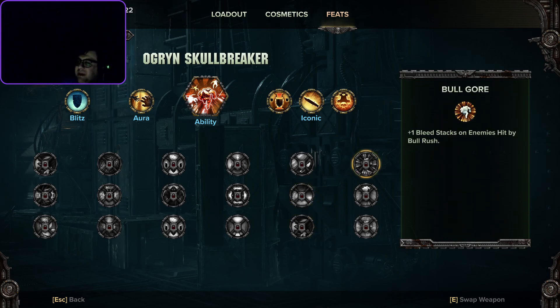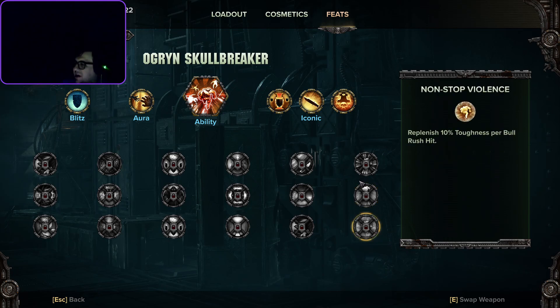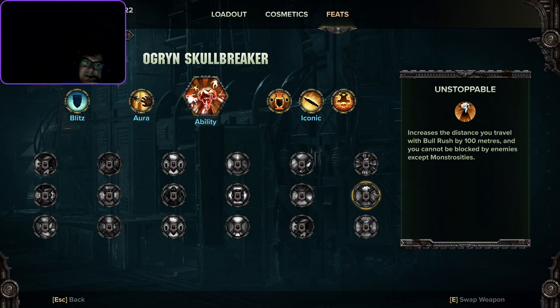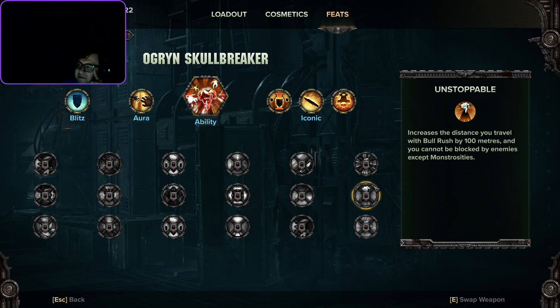Bull Gore gives plus bleed stacks on enemies hit by Bull Rush. Nonstop Violence replenishes 10% toughness per Bull Rush hit — both feel very applicable for dealing damage, eliminating enemies, or staying alive. There's also a skill that increases Bull Rush distance by 100 meters and cannot be blocked by enemies except monstrosities — this feels very circumstantial, maybe useful for a mission where you need to travel from point A to point B quickly or to reach a bleeding-out teammate fast.